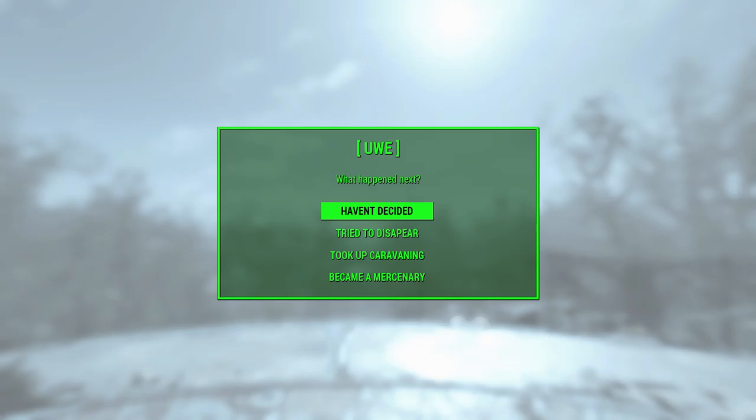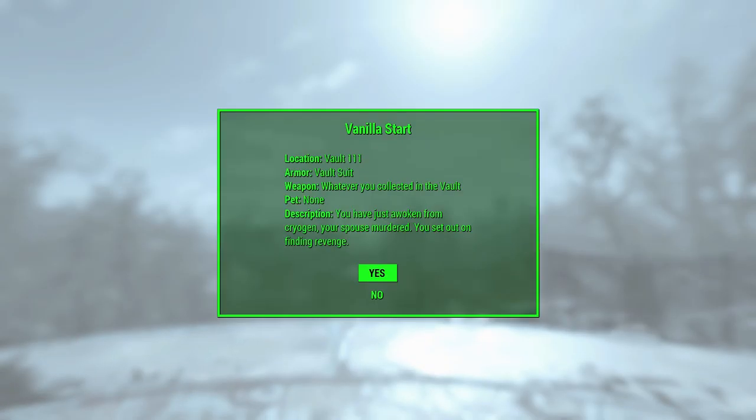We're using a mod called Unique Wasteland Experience — you can pick different starts after you exit the vault. We're going to pick 'Haven't Decided Yet,' which is the vanilla start. So our location is Vault 111, we have a vault suit, our weapon is whatever we collected in the vault, no pet, and the description is: you've just awoken from cryo, your spouse is murdered, and you set out on finding revenge. We'll say yes to that.